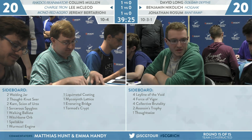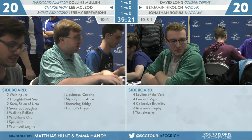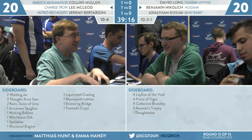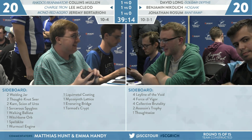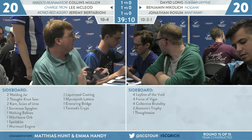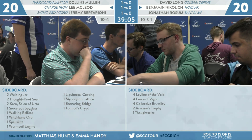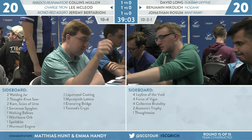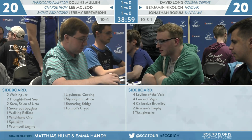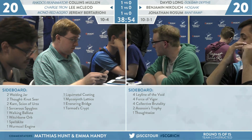Now looking at the sideboards — I actually think this matchup gets worse for Lee once we sideboard. A lot of the reason is that other than Welding Jar, there isn't much else Lee is gaining. Most of his sideboard real estate is occupied by what we call a wishboard for Karn the Great Creator. But on Nikolic's side we see Force of Vigor, Assassin's Trophy, and possibly Thoughtseize coming in — all meant to pick apart the prison Lee's building.